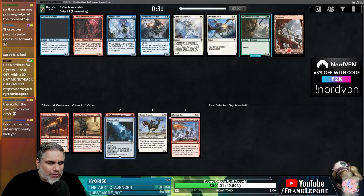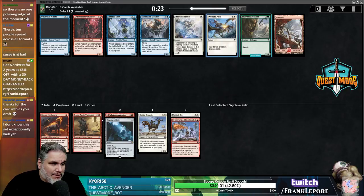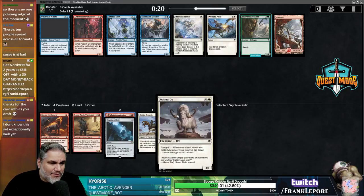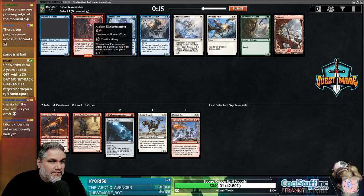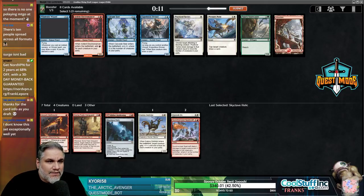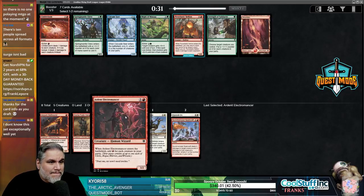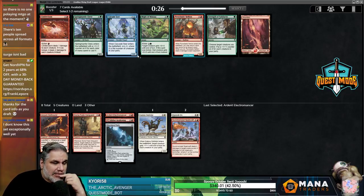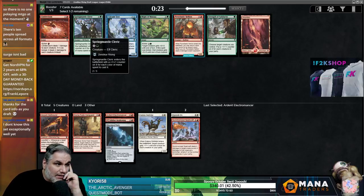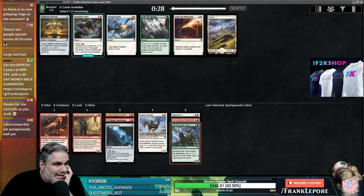The ramp could be relevant depending on what we open. This card deals damage equal to twice the number of creatures in your party — so far we only have warriors, two warriors and nothing else, so it deals about 2. I don't think I want the Arden Electromancer. Spring Mantle Cleric could be pretty decent — it could be a 5-4, and it's also a Cleric. I'm going to take the Spring Mantle Cleric and try to be Naya.